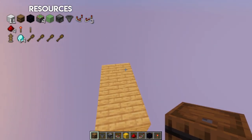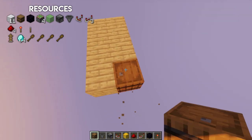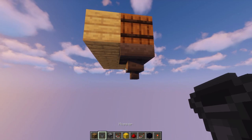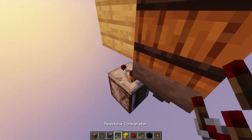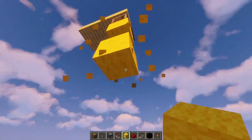For this build you want to start off with a 2x4 area. First place a barrel in this position with a hopper below it. Then place an observer with a comparator on top going into a few blocks.